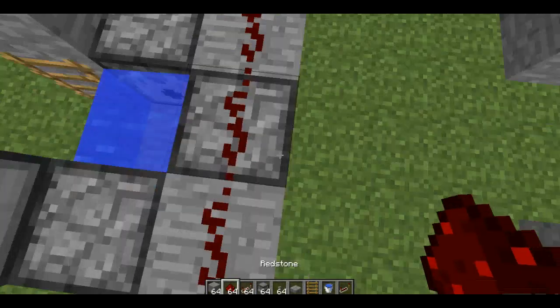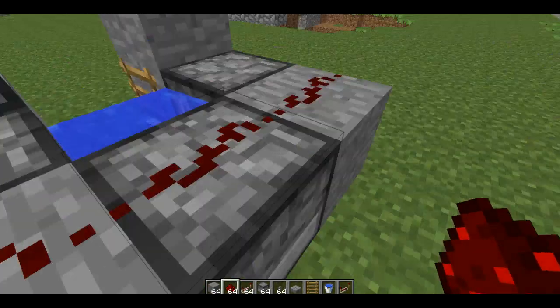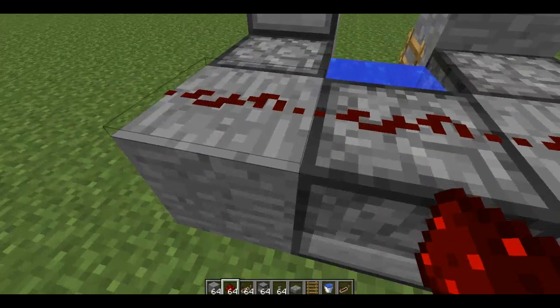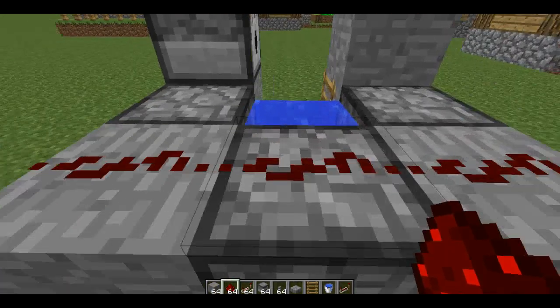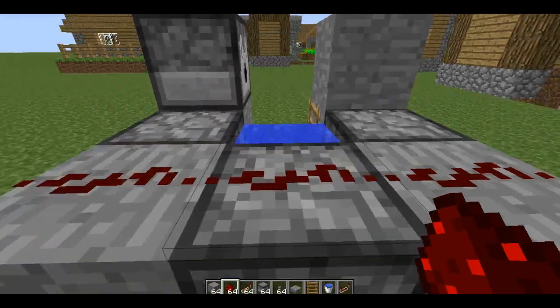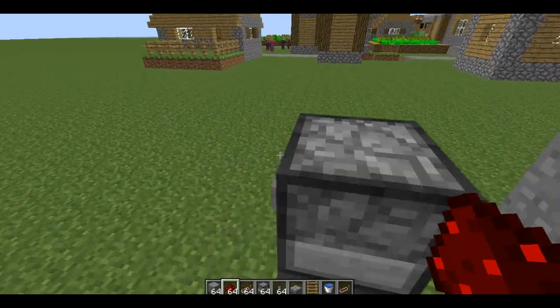Basically what happens is when you flip - and this has to be a stone switch. If it's a wooden switch, the power stream won't be long enough and it'll just blow up on you. So basically after you do this...